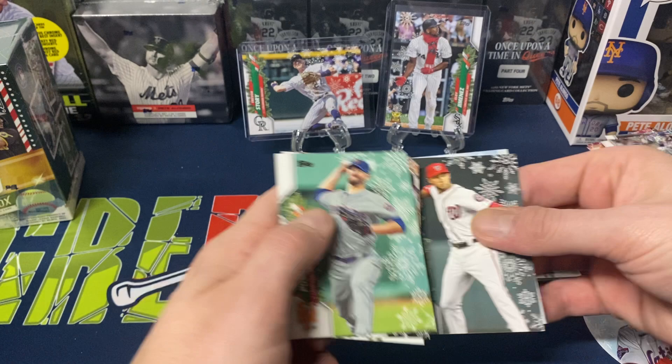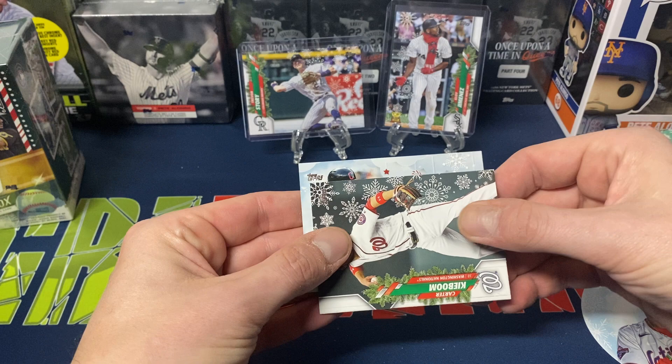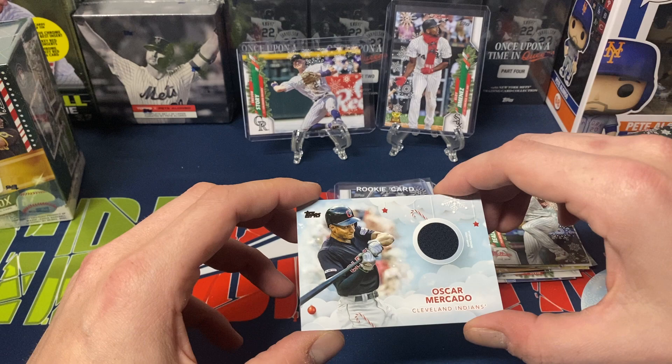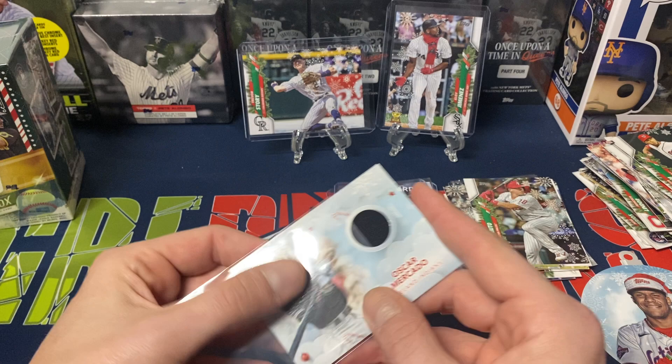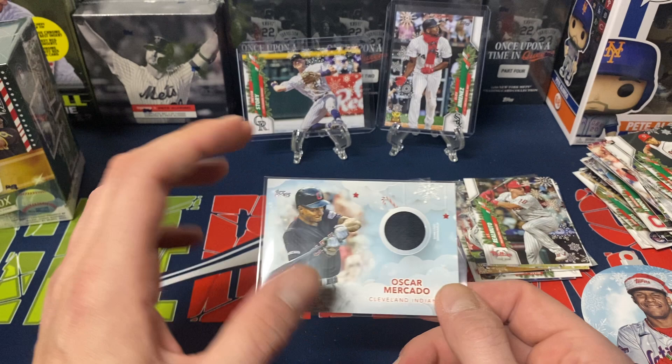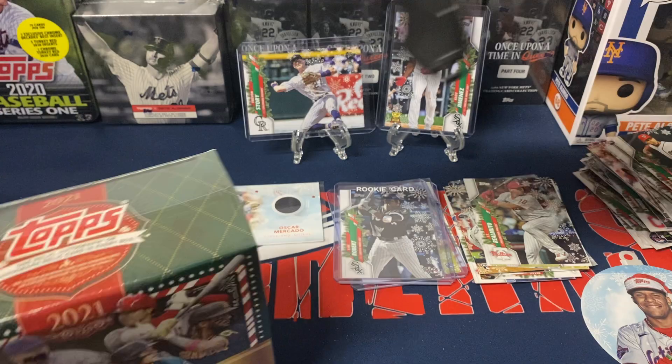Final pack — let's bring the cards up front, leave the patch for the back. We got Porcello, Juan Soto, Kevin Newman, Carter Kiboom. And our patch card: Oscar Mercado. Nice dark blue patch — not a player I'm looking for, but I'm happy it's a colored patch. I'm always a little happier when they're at least a colored patch, not a plain white one as some people call a white jersey patch.